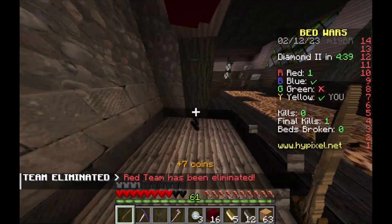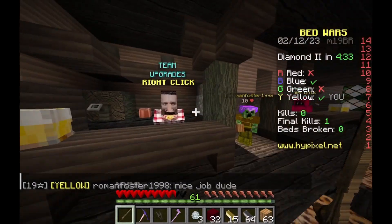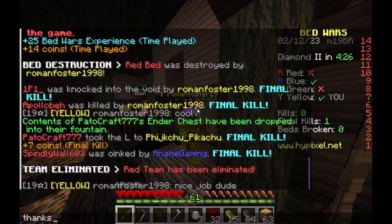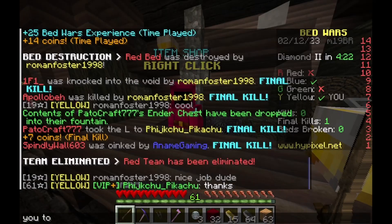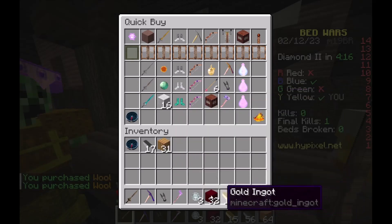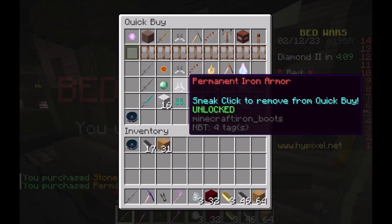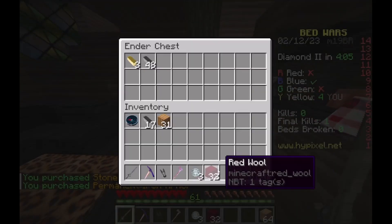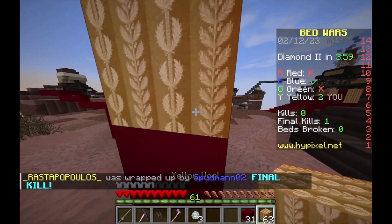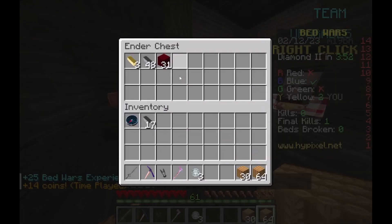Red bed is broken — yes, let's go! I got everything. Let's be nice and friendly. Yellow wool, red wool — they must have different textures. Our bed got destroyed. Oh, it's so cool — they have like different textures for the wool. This one looks like corn almost, so I'm pretty sure that's what it's supposed to be.